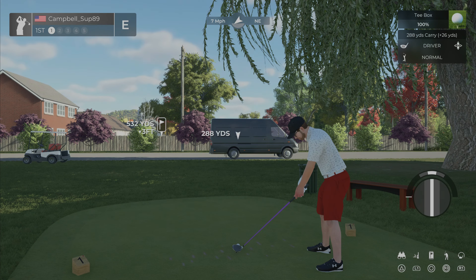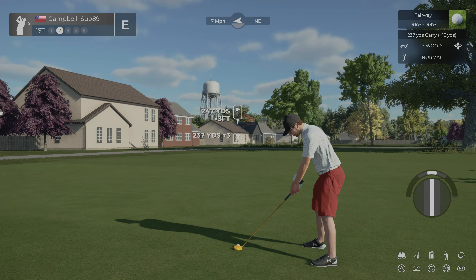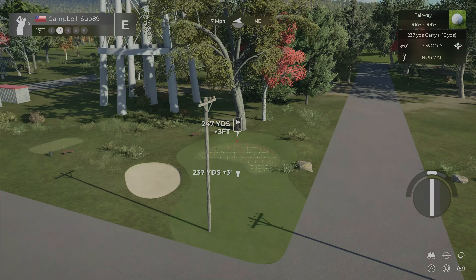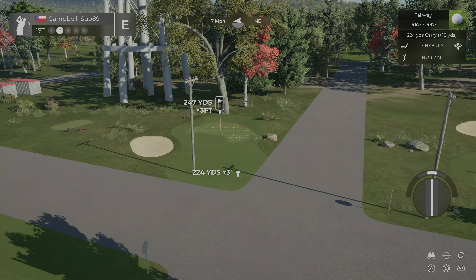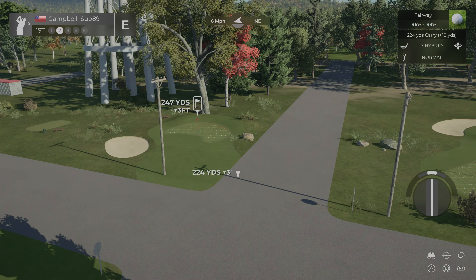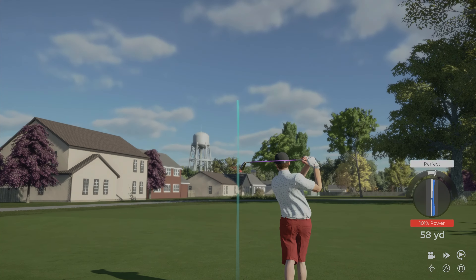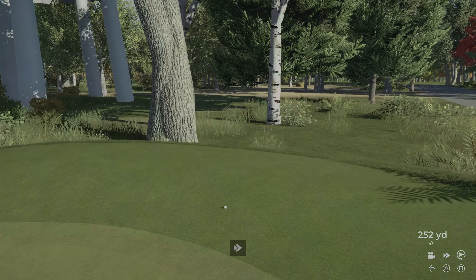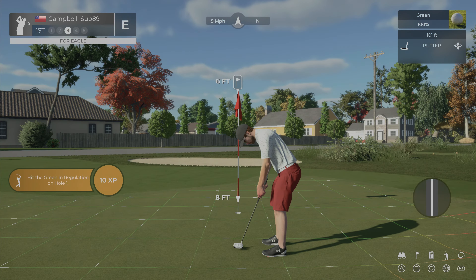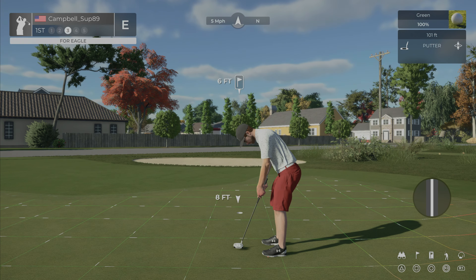Great hit right down the middle. Second shot of the first hole, wind is still right to left, we have about 247 yards. It wants us to use our three wood — that's a pretty aggressive play — but I'm going to do three hybrid. The wind is going to push it just a bit left. Third shot, we got very lucky — we bounced off the road onto the green. Now we have a nice eagle opportunity on the first hole, which is pretty rare. It looks pretty straightforward, right to left, just slightly, six feet.